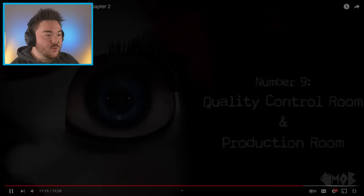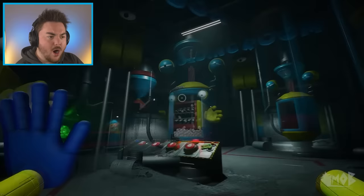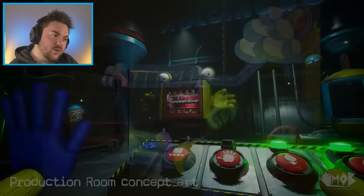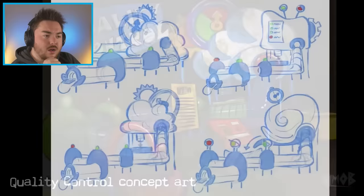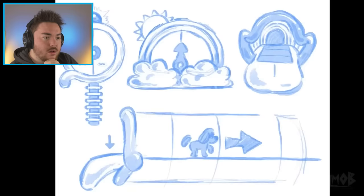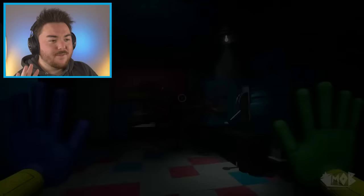Number nine: the quality control room and the production room. In Chapter 2, before entering Musical Memory, you take a detour to the molding room where you create the green electric hand. In an early version of the chapter, every game you went to was going to be paired with a factory room similar to the molding room — Whack-a-Wuggy had the production room and Statues had the quality control room. These rooms were never implemented into the game and were scrapped during the concept phase because they just seemed like unnecessary filler.